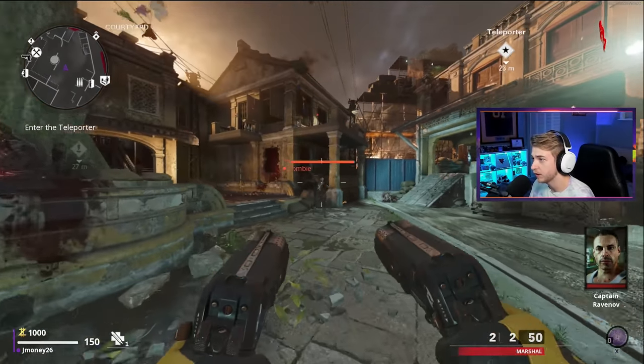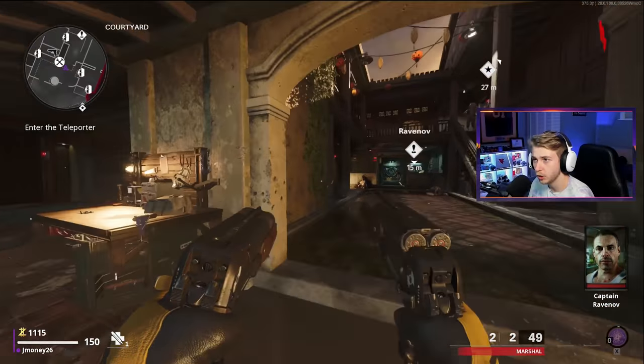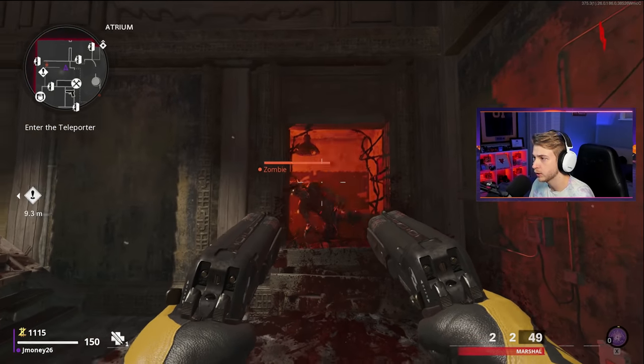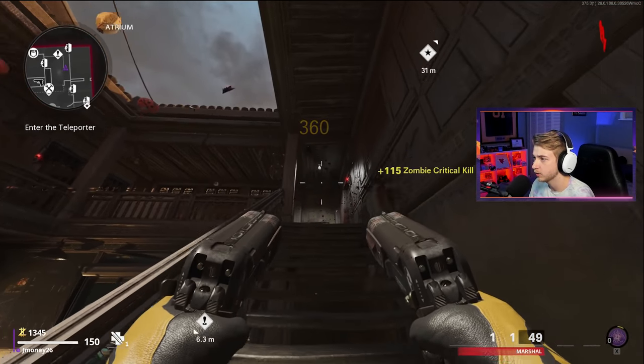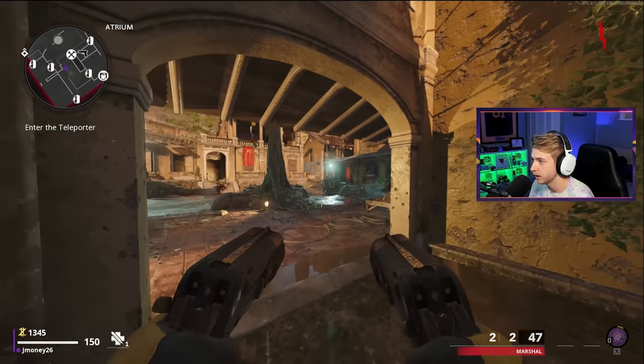Now, the one thing I'm concerned with is I need 2,500 crits. I can get them still easily. I was a little worried that with dual wield I wouldn't be getting crits as often, but it looks like it's kind of working. It also looks like the Dragon's Breath rounds are working too - I'm seeing the little fire pop up when I hit them.